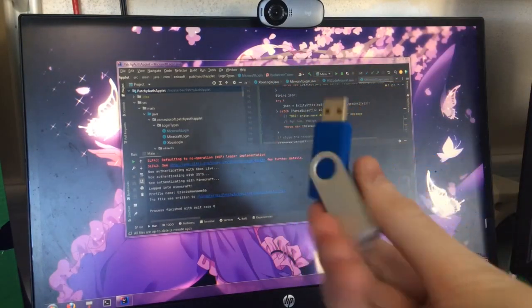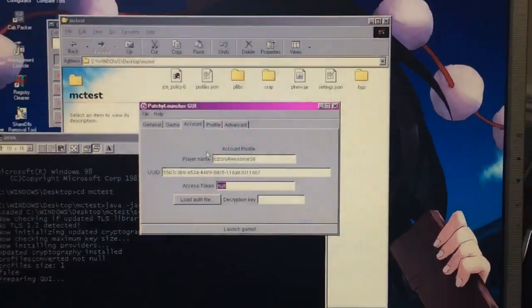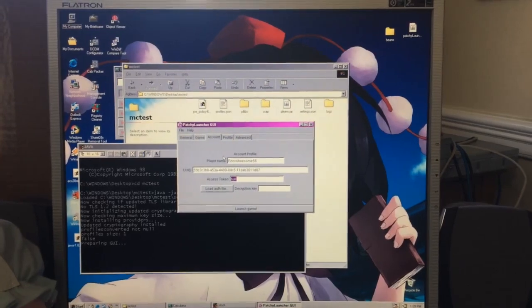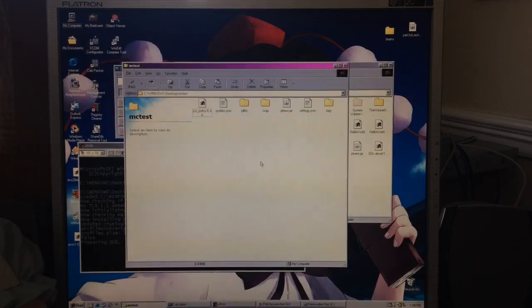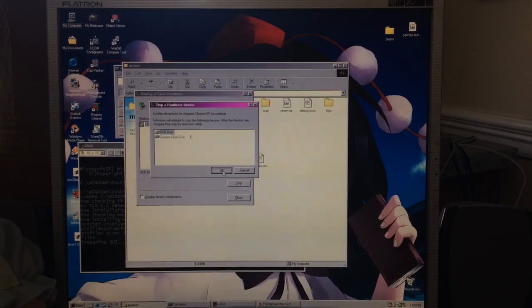Now we have our authentication file on our USB stick. We go back over to the old computer — just adjust the tripod a little bit. Here we are back on the old computer. Got my thumbstick — go ahead and plug it in. Then we copy the auth file — there it is — into this folder. Paste, then close and eject the USB disk.